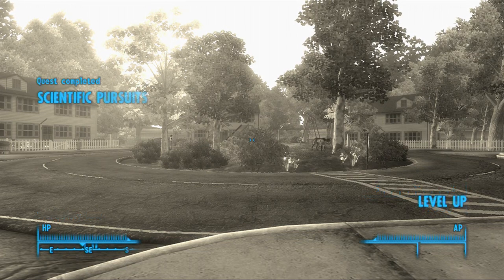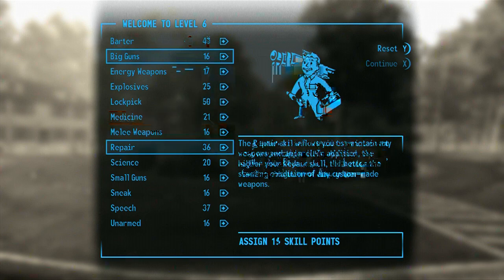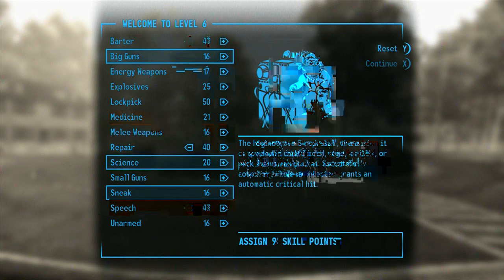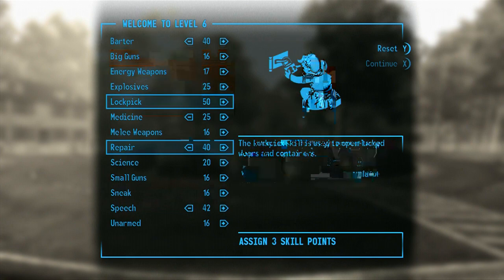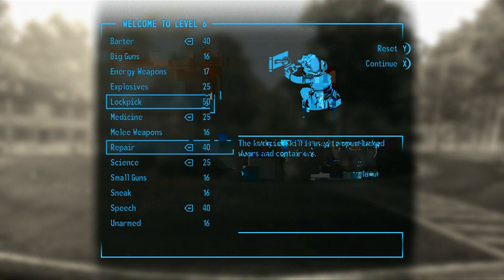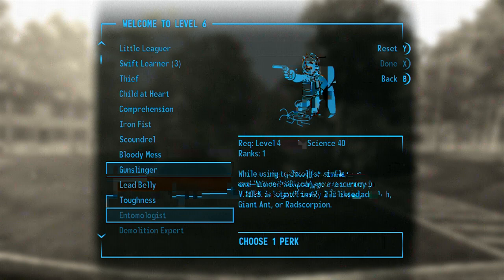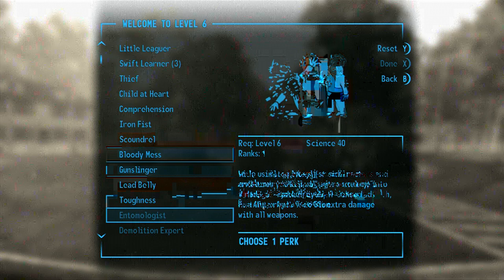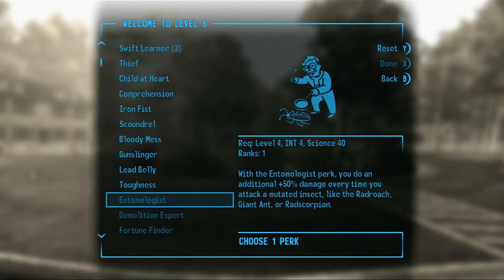Okay, Scientific Pursuit. Level up! That's 40... that's 25. Bump that up. Let me get my science up to 25 — there we go. Oh shit, Toughness. Okay, guns — yeah, Bloody Mess. Let's go Toughness.